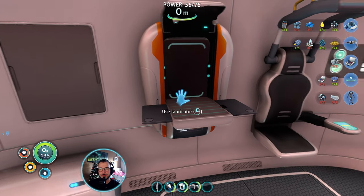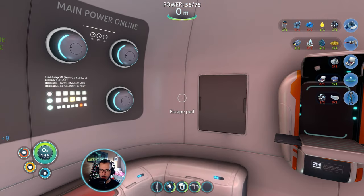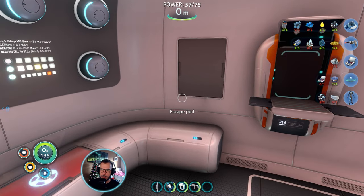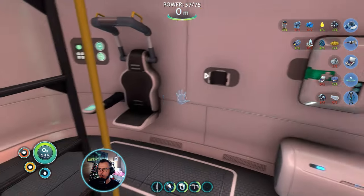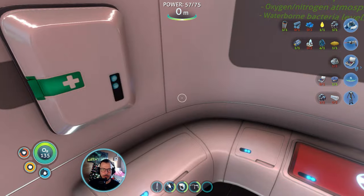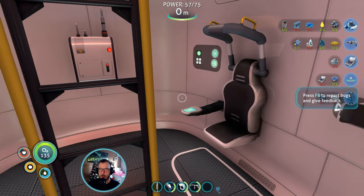Hello, welcome back. Let's continue with this playthrough. As far as I remember, we were supposed to be getting a radiation suit and then venture around the Aurora to get the fragments for the mobile vehicle bay so that we can finally craft the Seamoth.